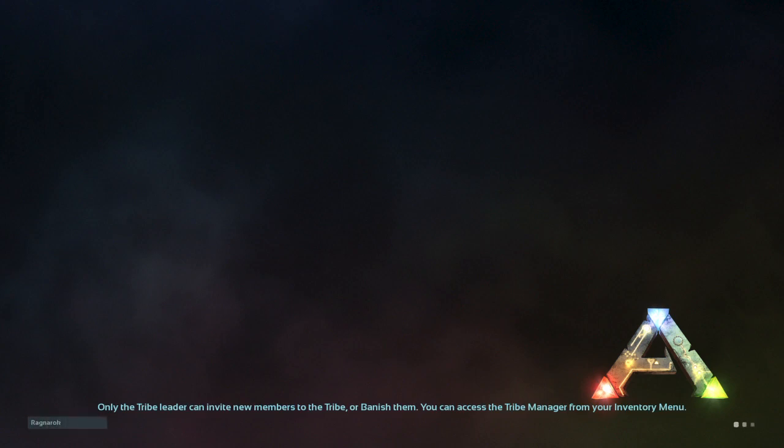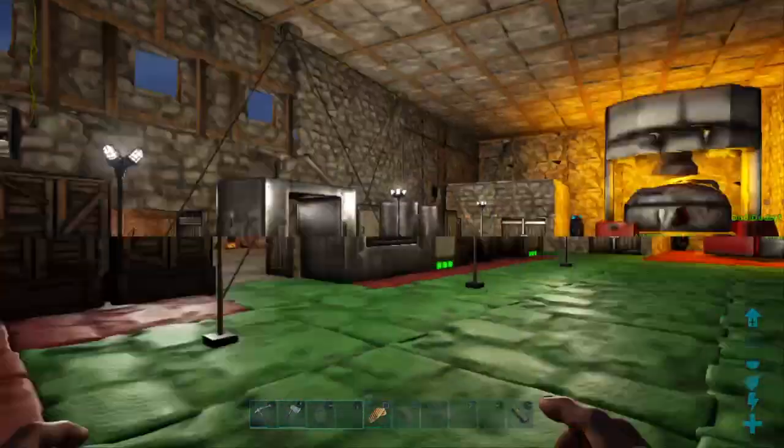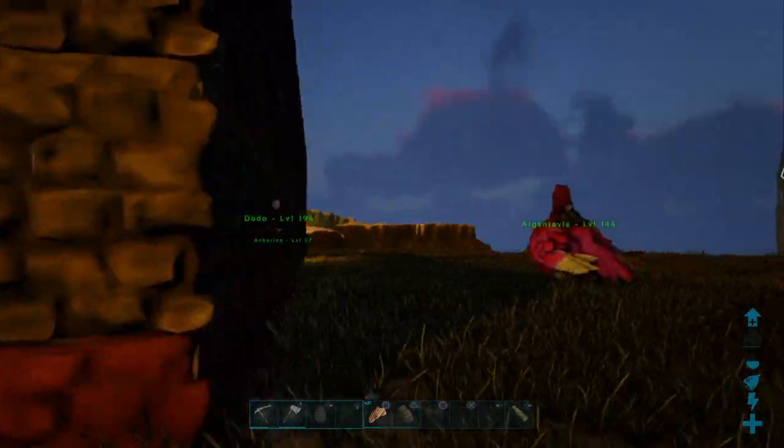I'm going to show you in a bit what you can do as well. There's no way of actually spawning them in with commands — you can only force spawn them. What you can also do is turn up your dino spawn count, as that'll help a little bit, but not always. Now I am currently loading into the world, and there is one command we are going to use that will make this whole process a lot easier.